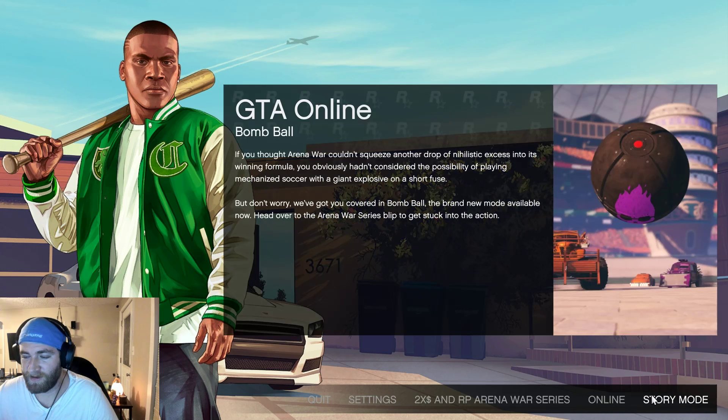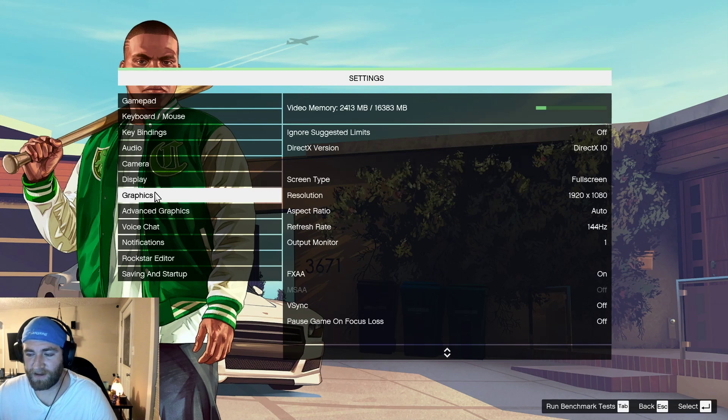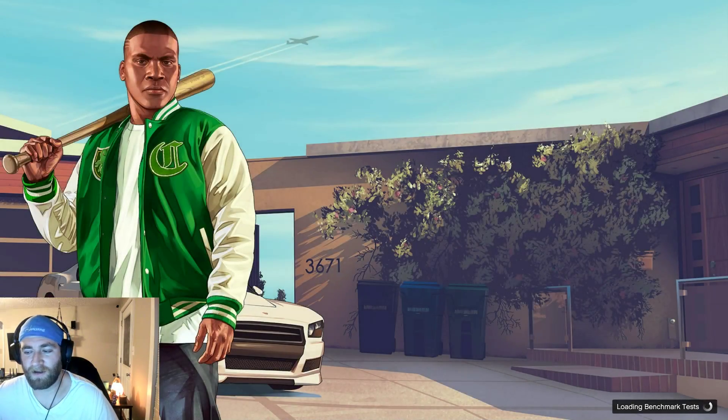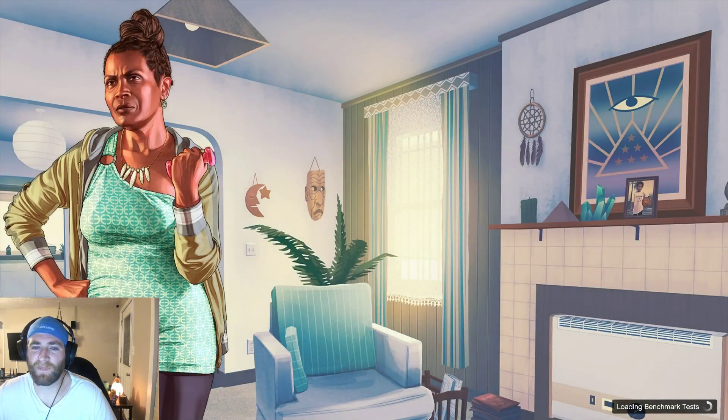Go to settings, go to graphics, we'll run the benchmark test. We'll reboot. I'm going to guess it's going to be at my 144Hz as far as what it's capable of putting out frames maxed out. I do have everything on and set to very high Ultra, running at 1080p 144Hz.